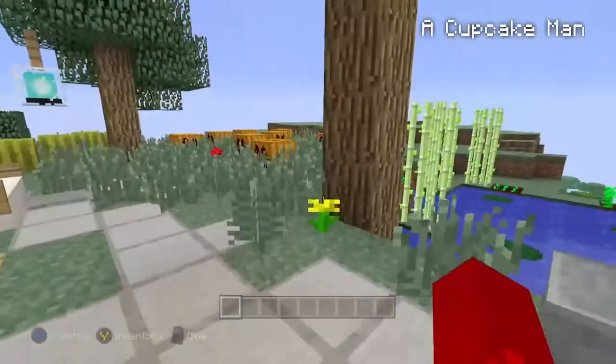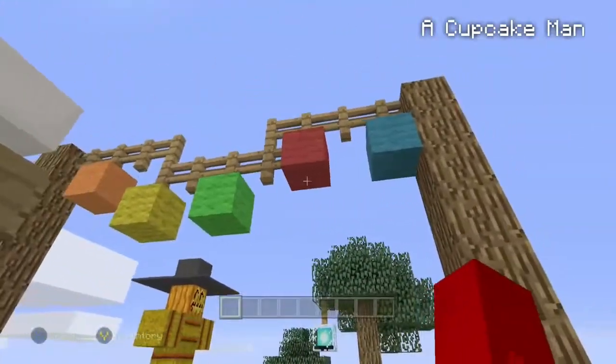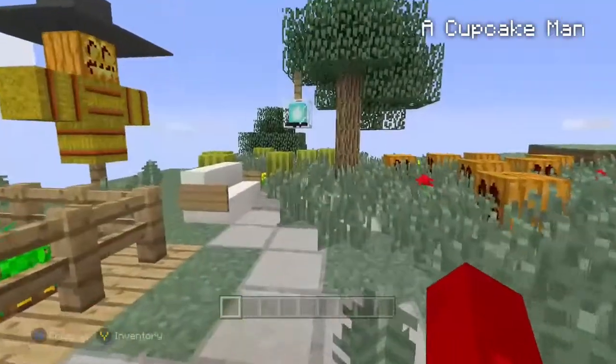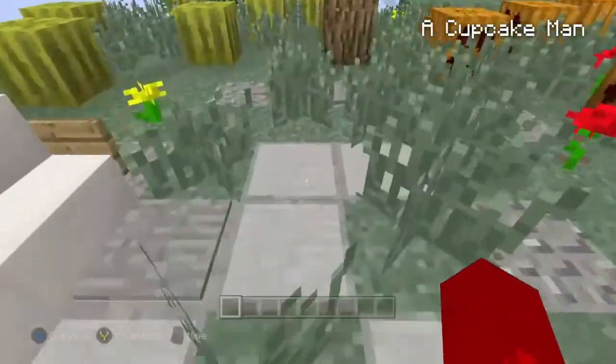You can do wheat, potatoes, stuff like that. Here's a little banner going across the street — you get the oak wood and just place them up and it looks really cool.